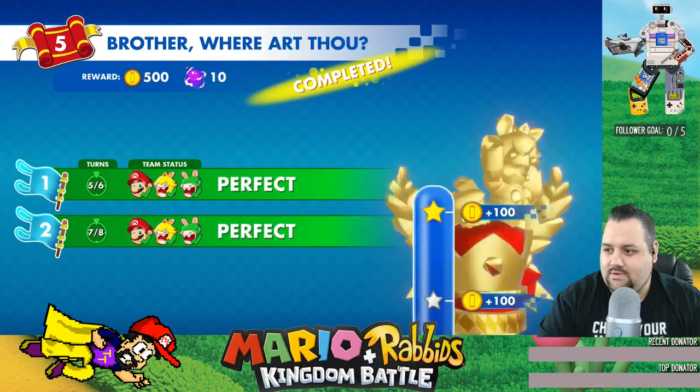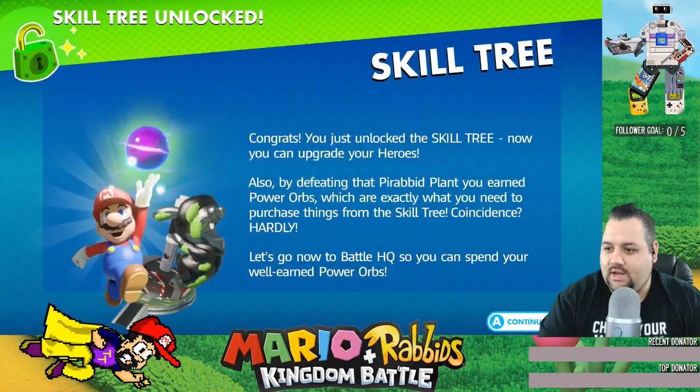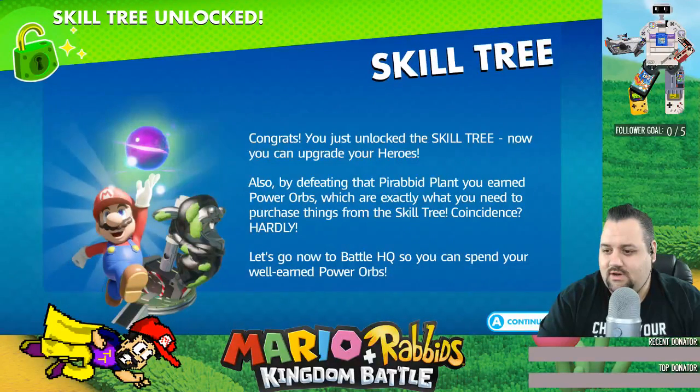Okay, look at that. Gold trophy. Congrats, you just unlocked the skill tree. Now you're able to upgrade your heroes. By defeating the Parabid plant, you earn the power orbs, which are exactly what is needed to purchase things from the skill tree. Coincidence? Hardly. Now let's go to the Battle HQ and spend your well-earned power orbs.